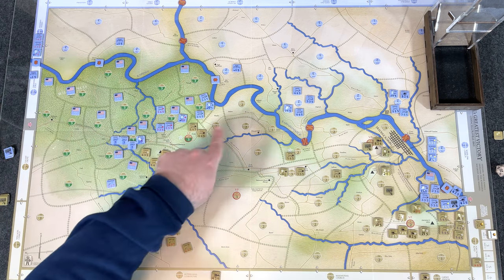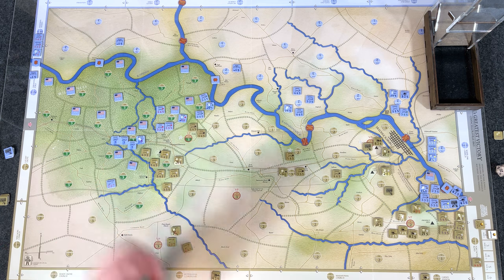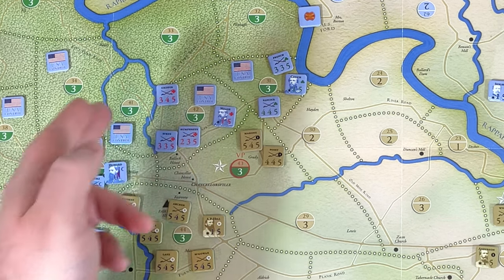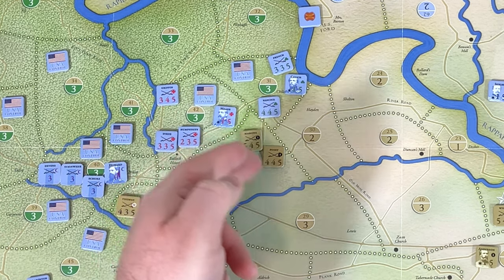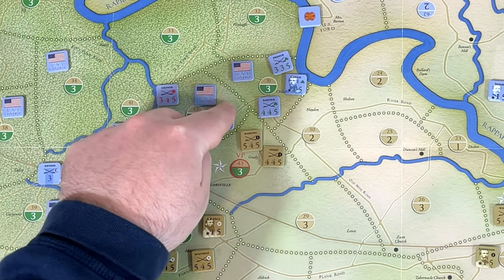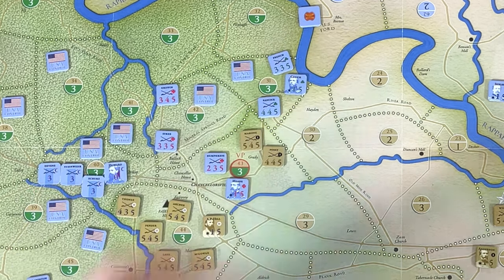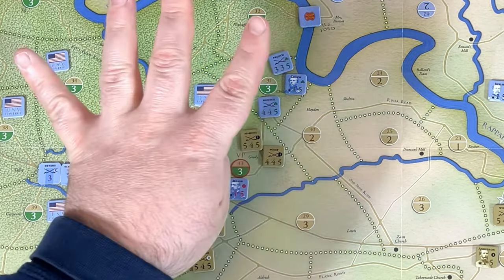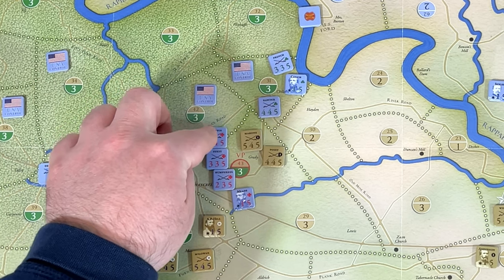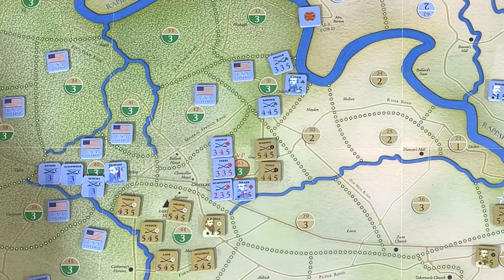The Union wants to get an attack in. They activate area 42 for an assault activation - Meade and his men are ready to take this victory point spot away from Mahone and Posey. They move from area 42 to 43, entering an area containing at least one fresh enemy unit which costs four movement factors. They each have five, so it works perfectly. Units aren't flipped yet since combat needs to be resolved first.